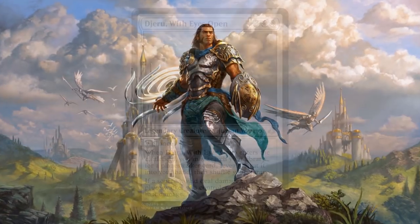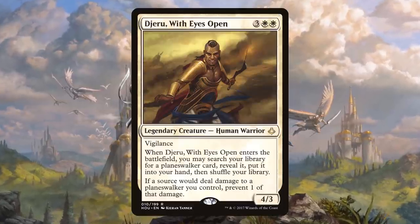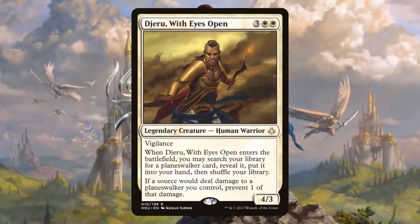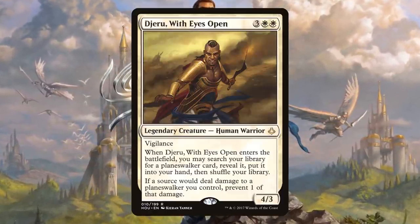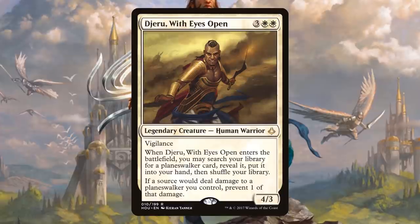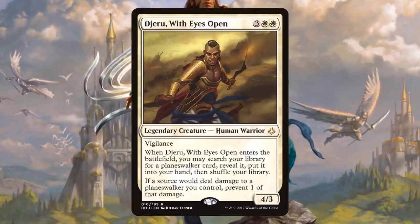Kytheon is like Smallville Gideon, and I don't want that. I kind of want Clark Kent leading this deck. I'm going to have Digiro with Eyes Wide Open — 3 white white for a 4/3 vigilant legendary human warrior. When Digiro enters the battlefield, you may search your library for a planeswalker card, reveal it, put it into your hand, then shuffle. If a source would deal damage to a planeswalker you control, prevent one of that damage. So we're putting together a mono white planeswalker deck, specifically centered around Gideon.